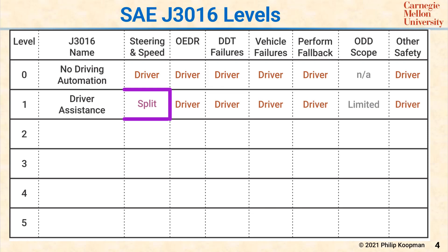Level 1 is a smart cruise control system or other system that can control the speed or the steering of the vehicle, but for most cars that usually means smart cruise control.